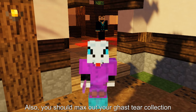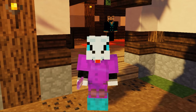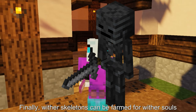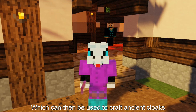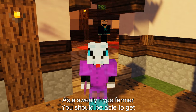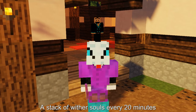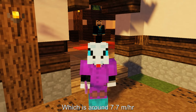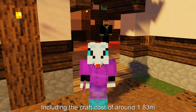Also you should max out your Ghast tier collection as crafting a Vanquished Ghast Cloak is really profitable. Finally, Wither Skeletons can be farmed for wither souls which can then be used to craft Ancient Cloaks. As a sweaty eye farmer you should be able to get a stack of wither souls every 20 minutes, which is around 7.7 mil per hour including the craft cost of around 1.83 mil.